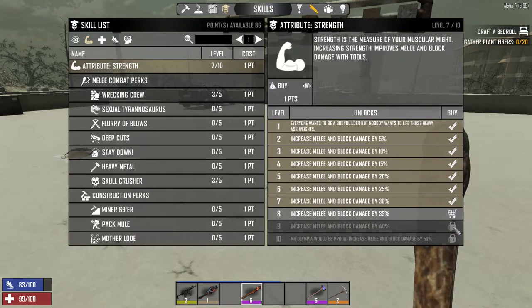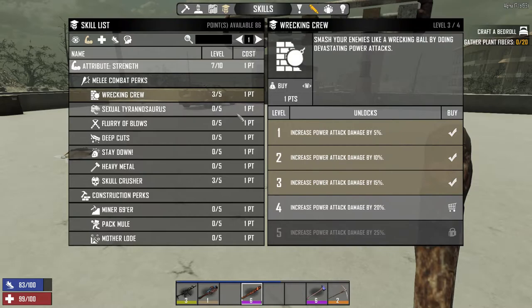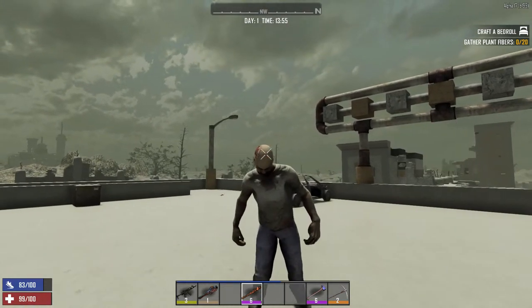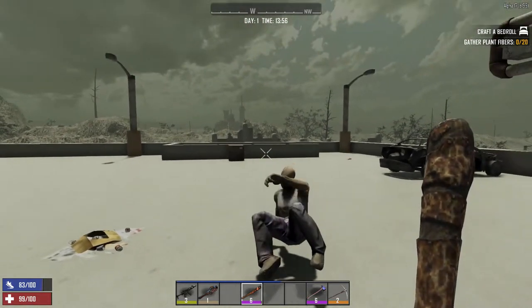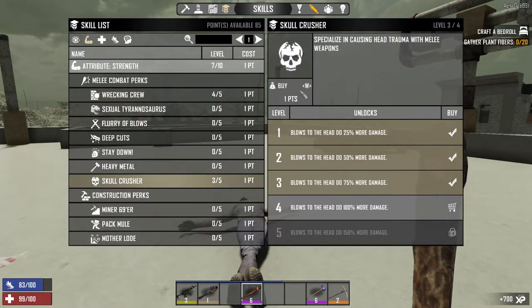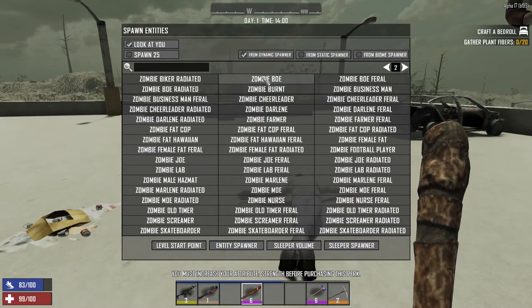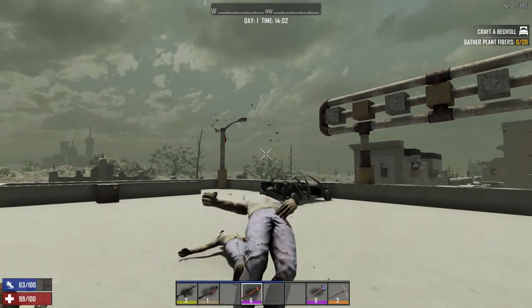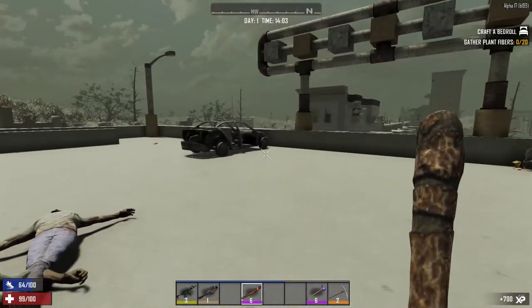We're at level 60, then 70, then 80, then it jumps to 100. Maxing out wrecking crew increases power attack damage by 20% — that should be enough to one-shot a zombie bow, right? Nope, it did slam him down but still two hits. Adding skull crusher on top — still no difference. Still two hits. It seems like we have to be level 100 to one-shot them.